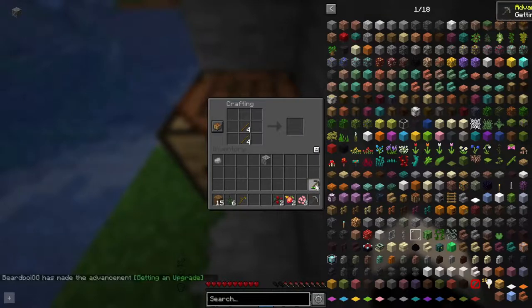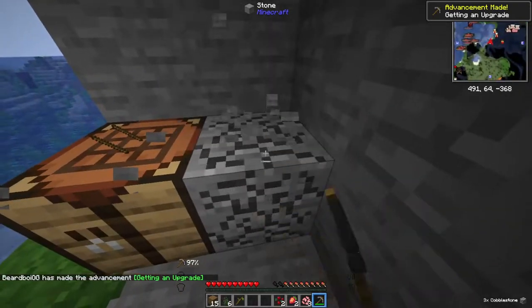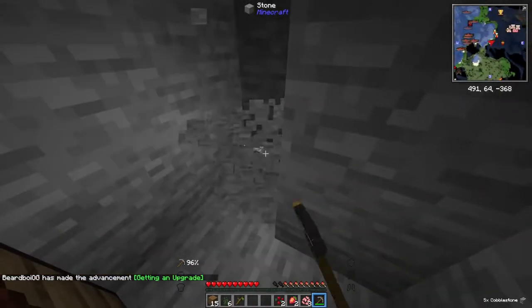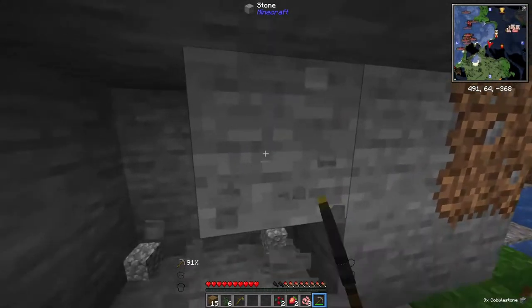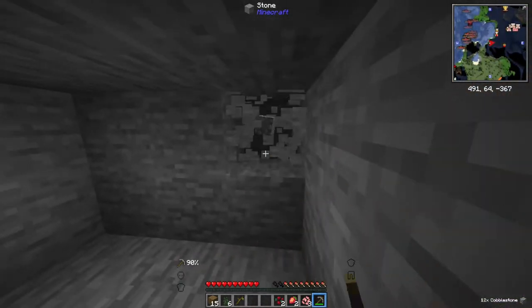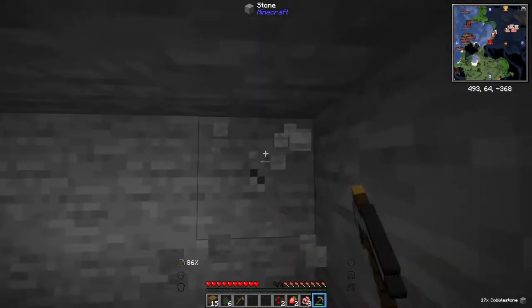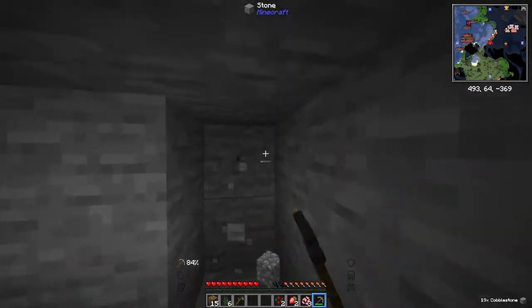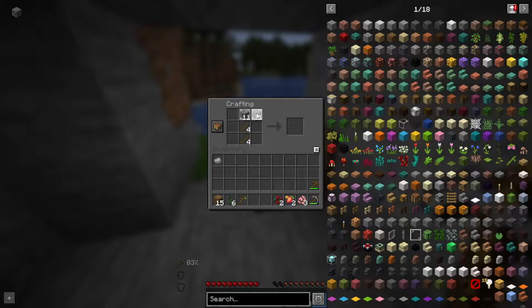We have a stone pickaxe and we can use this just to get a little more supply set up. My main goal here is specifically to get a sword. We obviously already have the pickaxe and an axe. Everything else we really don't need till later. Oh yeah, and a furnace — furnace would be good. So that should be enough for all those items, so axe it up, then we're gonna need a sword.